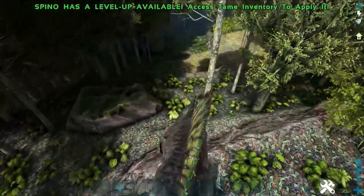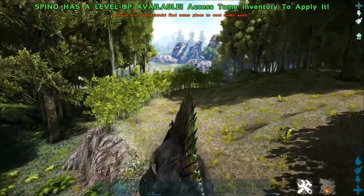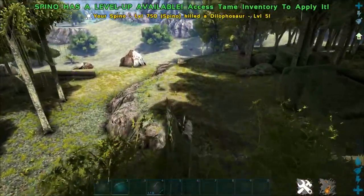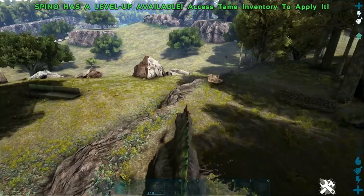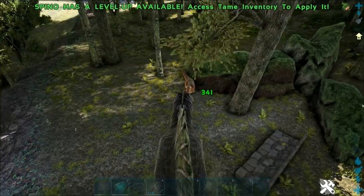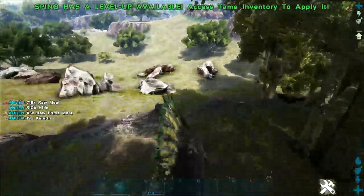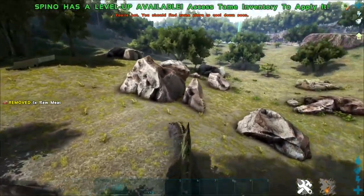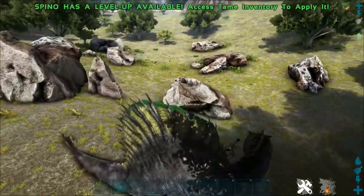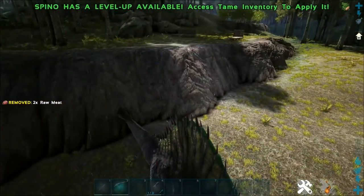They no longer gallop like happy little puppy dogs — I'm a little sad about that. But this guy is moving fairly quick. Bipedal gives stronger attacks and can turn in place; quadrupedal gives faster movement speed. In terms of damage, 341 bipedal versus 512 quadrupedal — pretty awesome.